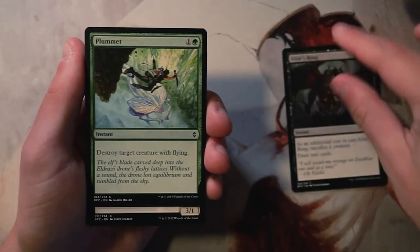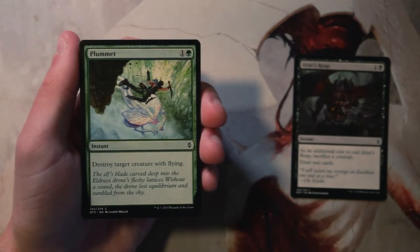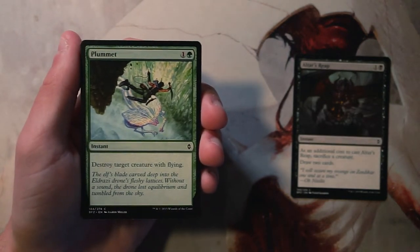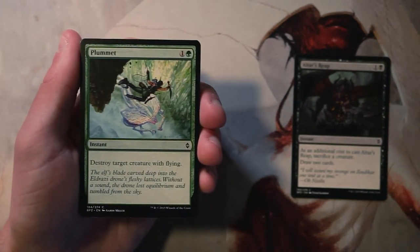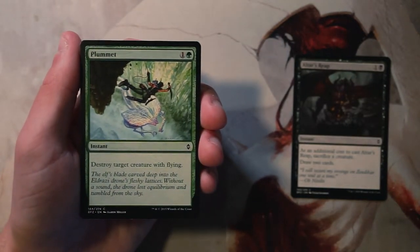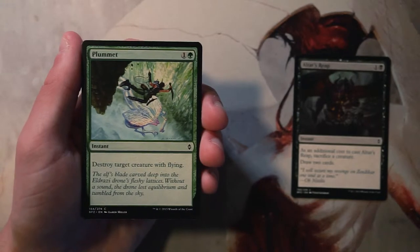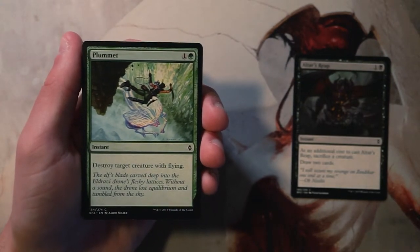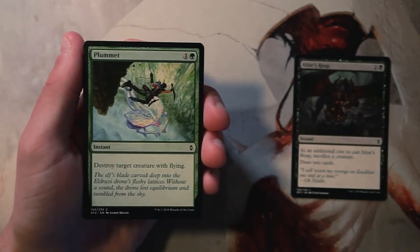Plummet is an instant for one and a green — destroy target creature with flying. This is a really classic card we see in a lot of sets and it's actually really good. You'll normally find a creature with flying in somebody's deck, so you can probably main deck one of these. Against blue-white flyers it's great to have multiple copies since it's a super efficient way to destroy any flying creature at instant speed for two mana. It is a little narrow though, so I like taking it later once I've established I'm in green.